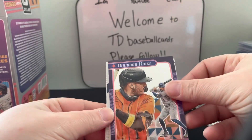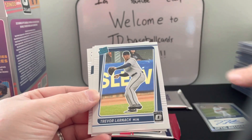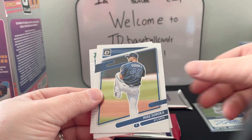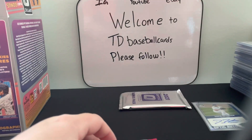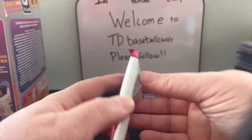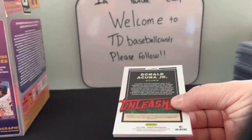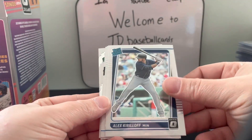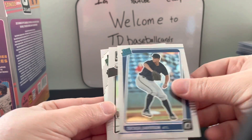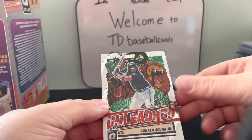We have a Diamond Kings purple Carlos Correa, Trevor Larnach, Mike Sirocco, and a Matt Manning. This is going to be the last pack before we do our bonus pack. We have Alex Kirilloff Rated Rookie, Tucker Davidson, Blake Snell, and a Ronald Acuña Jr. Unleashed.